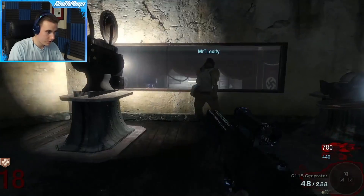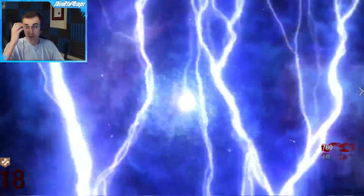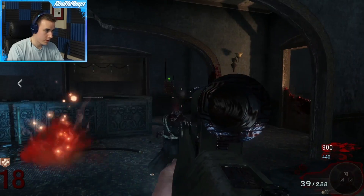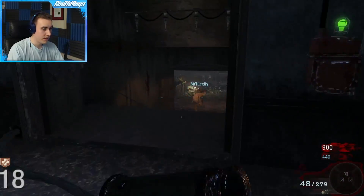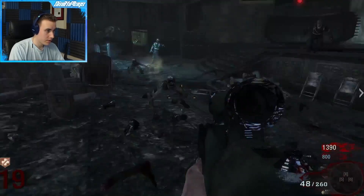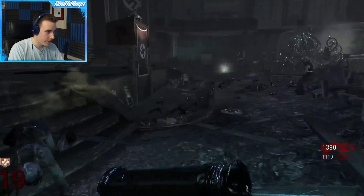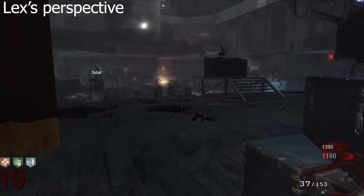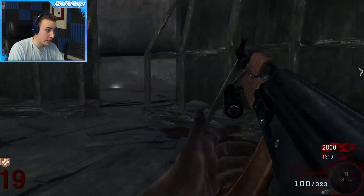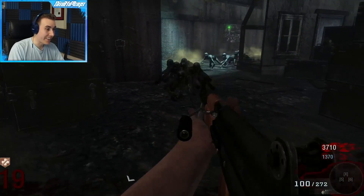The Ray Gun is so bad even on round 18. On this map, technically the only three perks you really need are Juggernnog — Double Tap and Mule Kick are kind of useless on Kino. The G11 is good when you pack-a-punch it. We've got 20 more to go and most of those are wall weapons. I have the most powerful setup but the worst setup for points — Ray Gun and Thunder Gun are doing nothing for me point-wise.